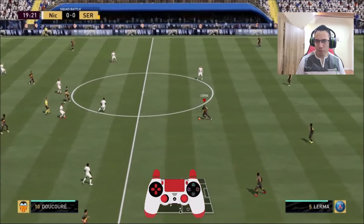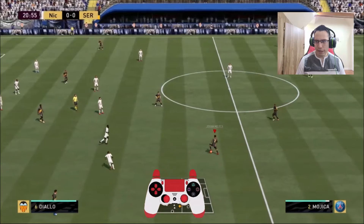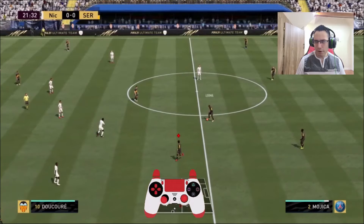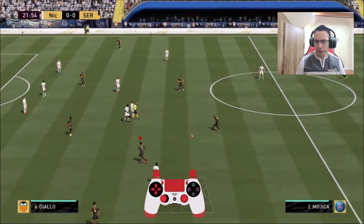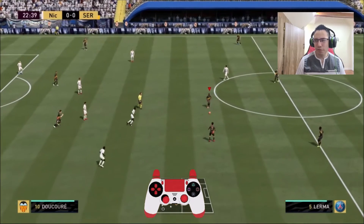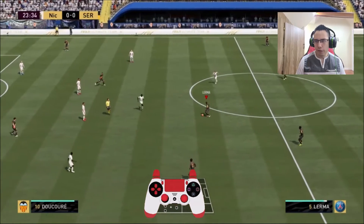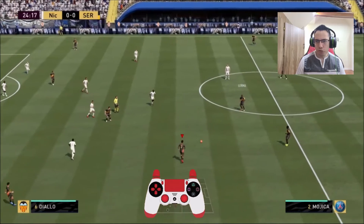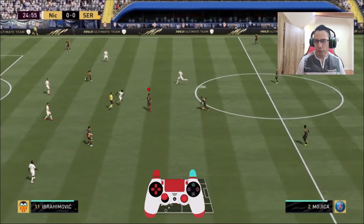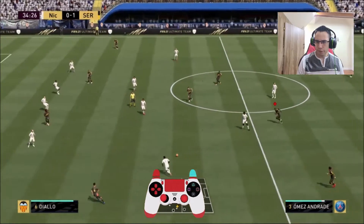The last thing I want to do was player lock. How I see this work is that you lock on a player by clicking L3 and R3 together. Once I pass the ball, the AI controls that player and then I control the other player. The only problem is that if the AI is in tight space, you'll probably lose the ball because it's a very basic AI, but it's very good if it's wide open and I want to make a specific run. So I click on Mojica, center him, run to the other side, click the pass button, and he'll pass it to me.